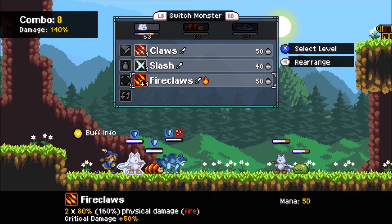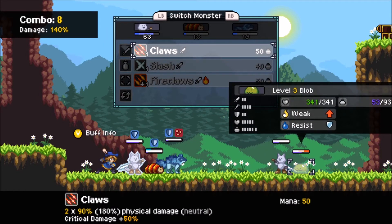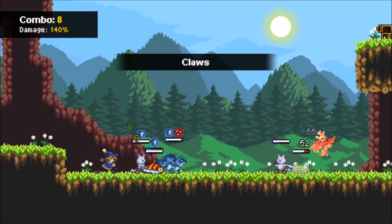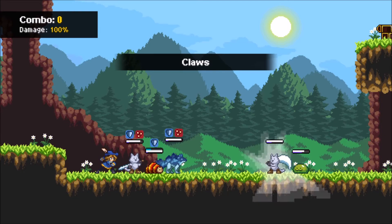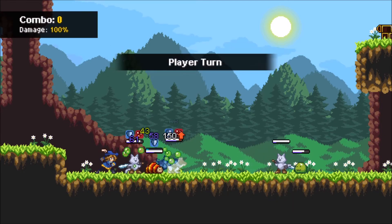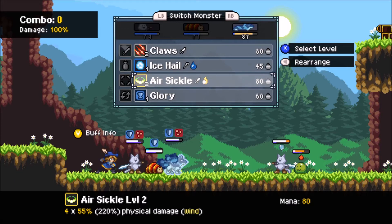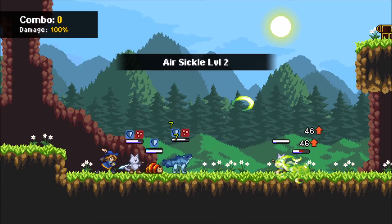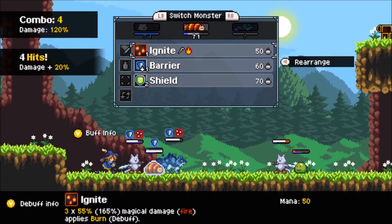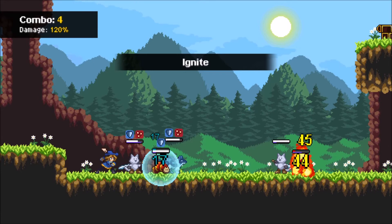Another cool thing is that there is party XP share, meaning that just because you pick three monsters to battle in your 3v3, all six of your party members will gain experience when you win a battle, which is really nice. If you're trying to level particular characters, you don't have to make sure you get in a hit with them in order to level them up. As long as they're in your primary party, they will gain levels and skill points respectively.